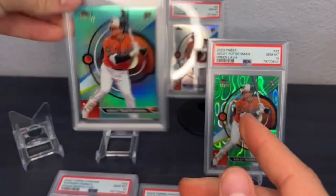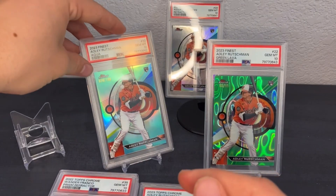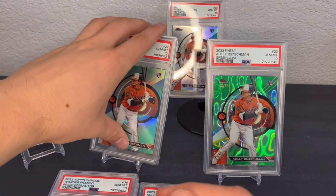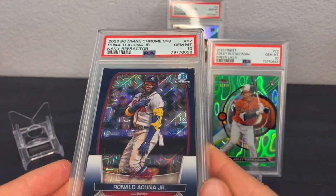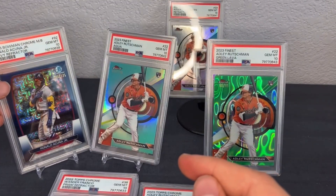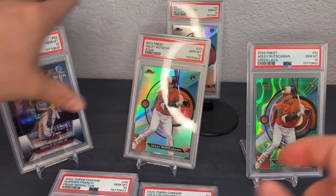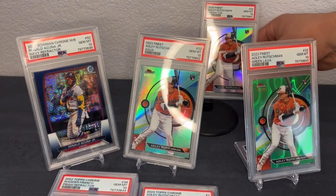PSA 10 Adley from the aqua refractor from Topps Finest, numbered to 199 — that's also a nice card. We've got some big Acunas here. Ronald Acuna — this is the navy refractor PSA 10, numbered to 175, from 2023 Bowman Chrome Mega Box. Definitely one of my favorite cards in this order.